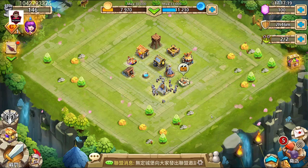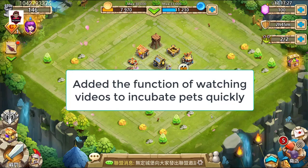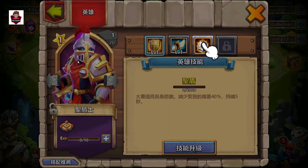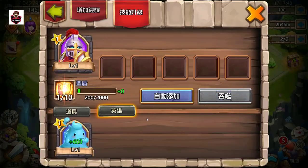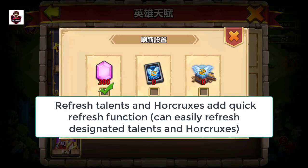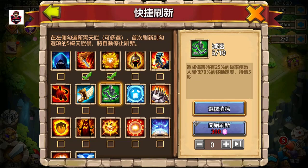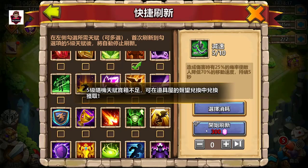They also added the ability to watch videos to reduce incubation time and similar things. A quick refresh function was also added for talents — there are two options: one to quickly roll through everything, and one to target a specific talent. If you get the talent you want, it stops automatically.